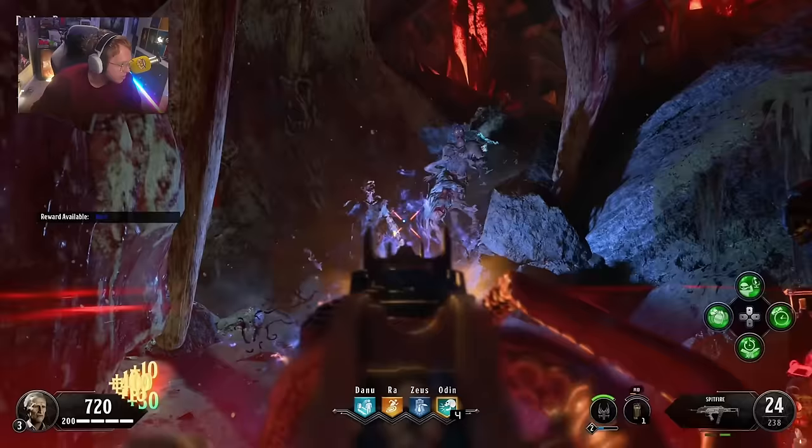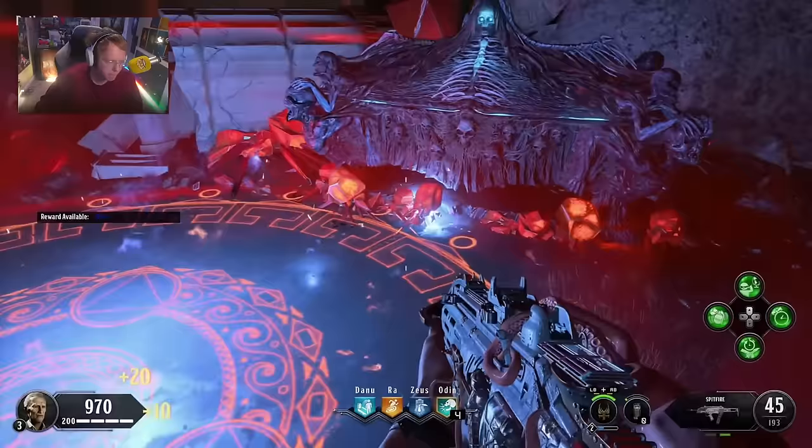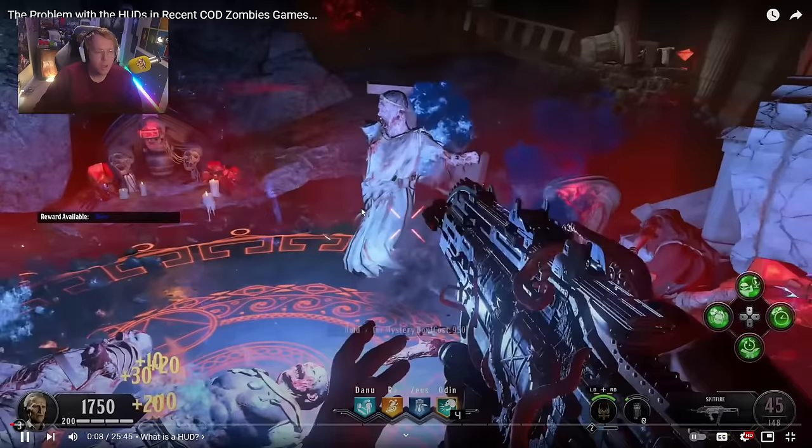Modern CoD Zombies is failing for a plethora of reasons: one being microtransactions, second being no character set crew making it hard to play with operators all the time, and third the basic stripping of round-based features. HUDs are way more important than most people seem to realize, especially for Call of Duty Zombies. Black Ops 4 lived and died by its HUD and perk system.